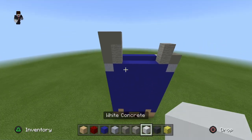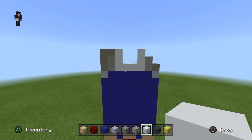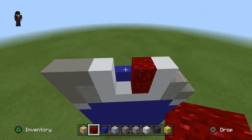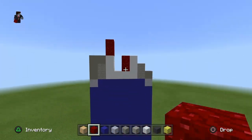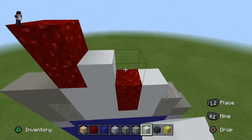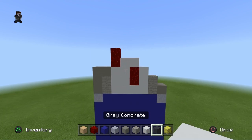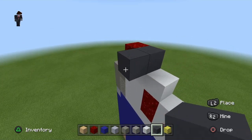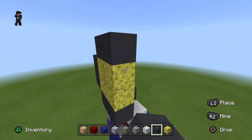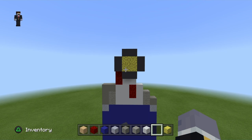Get your white concrete, place four here, up two here and up two here. Get your nether wart block, place one, two, one, two. Get your white concrete, go to here and two here. Get your gray concrete, place one here, pop it out, place it like that. Place four sponge in the middle and gray concrete surrounding it on all sides like so. With that, we can drop the gray concrete.